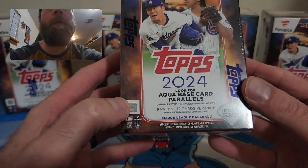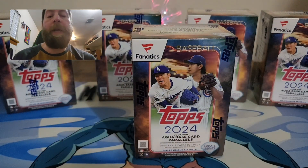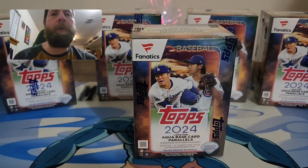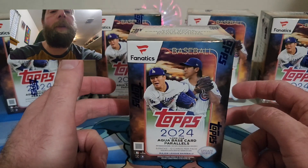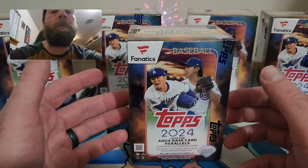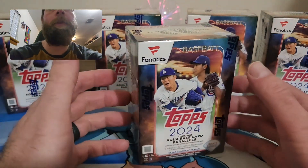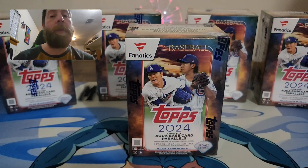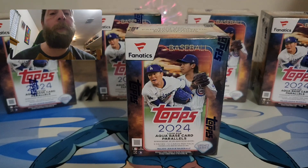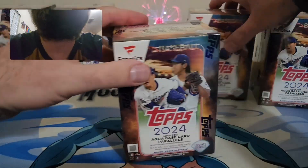You get nine packs, 12 cards per pack, for a total of 108 cards — a lot more than retail blasters, which I think give you 74. These will run you $30 on Fanatics.com, whereas regular retail blasters are $25, maybe $27 with tax. Not a bad value. These have always been good to me. In my previous Fanatics rip for Series Two I did really well, so fingers crossed — I'd love to pull a redemption.